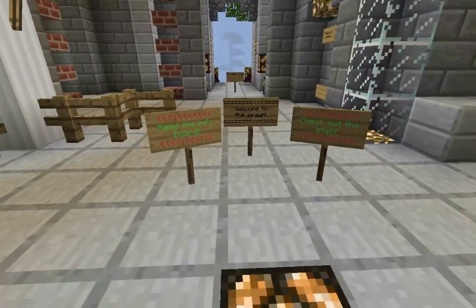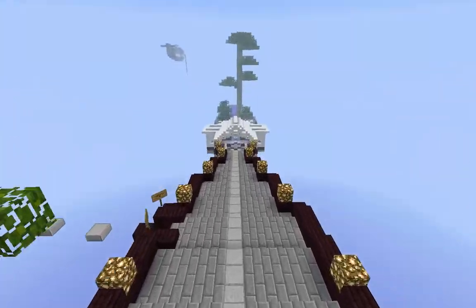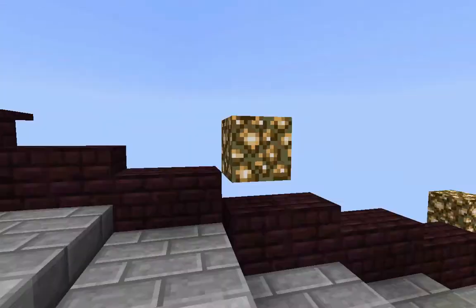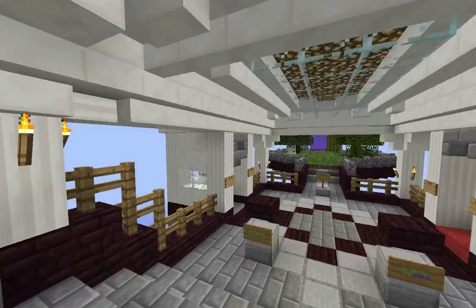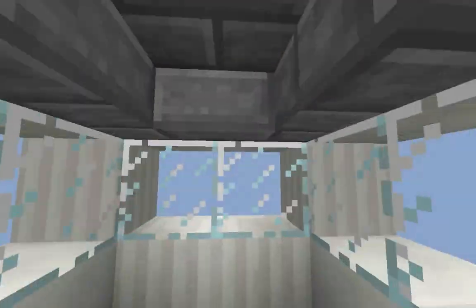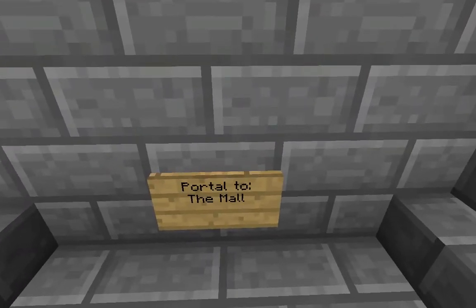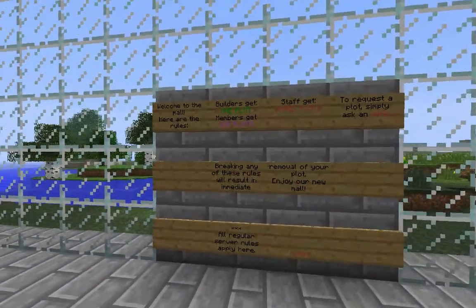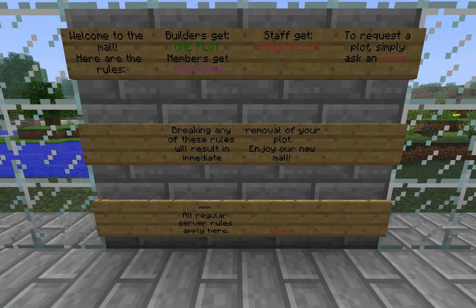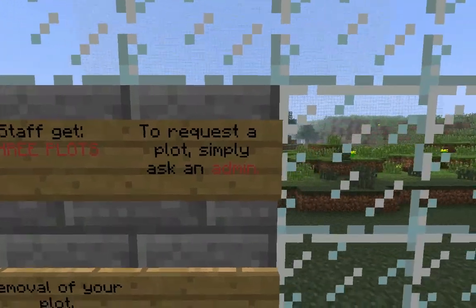We have a brand new mall. All you have to do is travel over here down to the little hub area and you just hop into the portal. As soon as you get to the teleporters here, you see a portal named 'portal to the mall.' Step in here and behold the welcome board. Some rules saying that builders get one plot, members get two plots, staff get three plots, and just ask an admin.